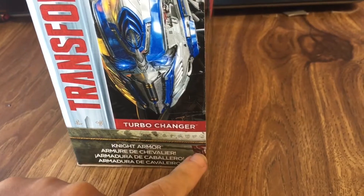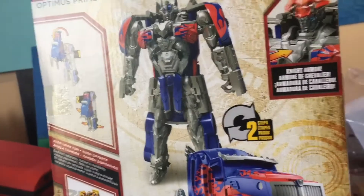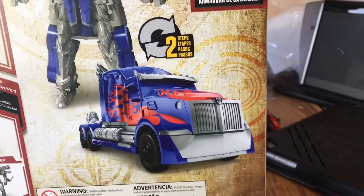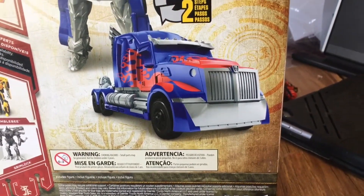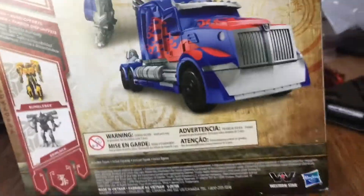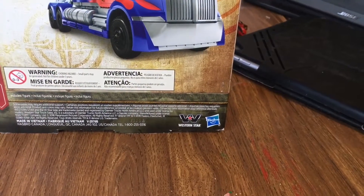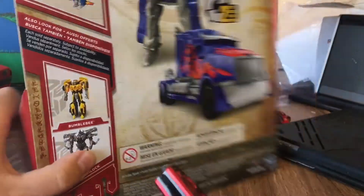There's the Autobot symbol and Prime's face branding right there. Here's the back of the box — there's the instructions, there's a picture of Optimus Prime in instruct mode. I think it needs more paint, but I'll do an update video on that maybe. On the bottom there's the Western Star logo, and then on this side it just says his name.